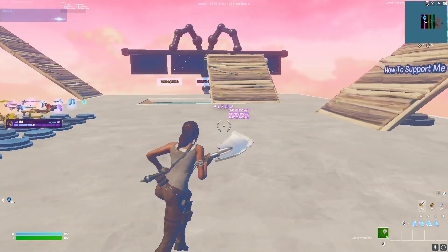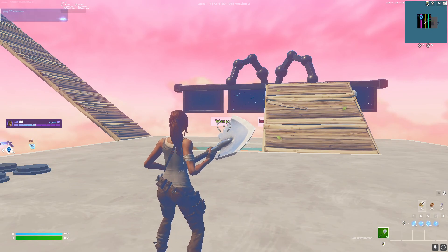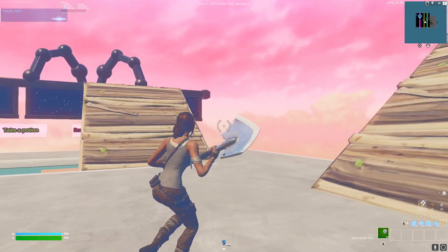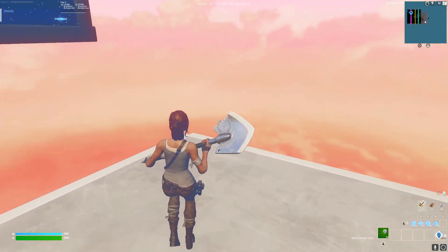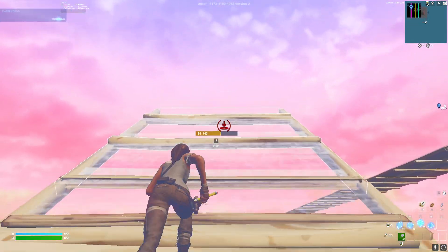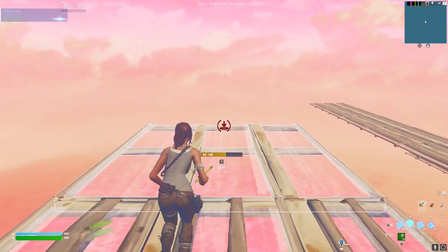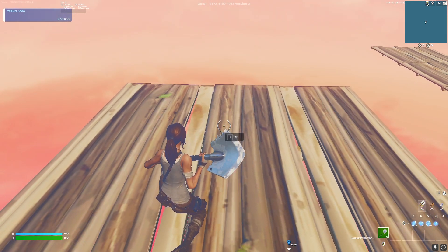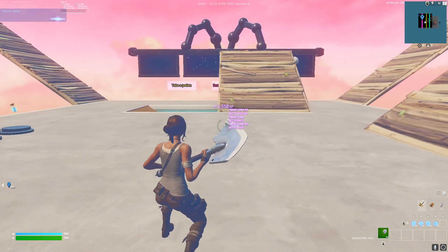This is giving me a lot of XP — I did this map three days in a row plus about five other maps and I'm gaining levels like crazy. Now look at the banners and go to the top right side, next to the banners. Build four stairs: one, two, three, four. Then five floors: one, two, three, four, five. Tap the XP token and we're moving on to the last one.